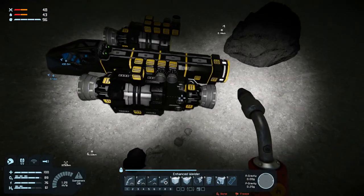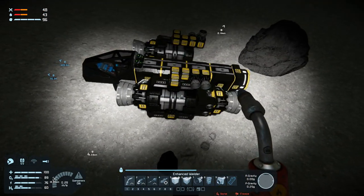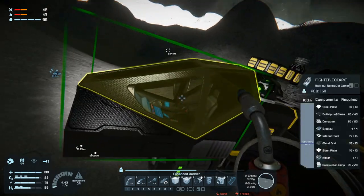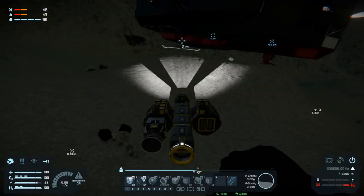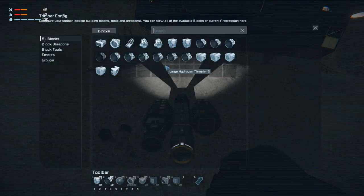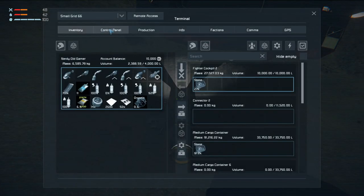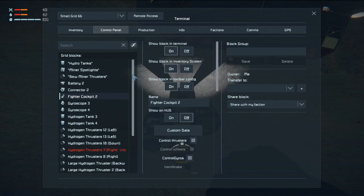We have forward thrust. We have braking thrust. We have sideways thrust. We have a little bit of down thrust. And we have up thrust, so we should be able to hook up. Let's see - control panel. One of them is incomplete, that's fine.